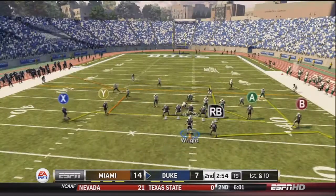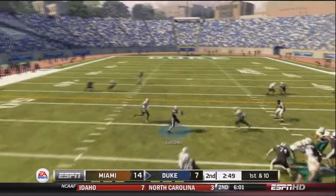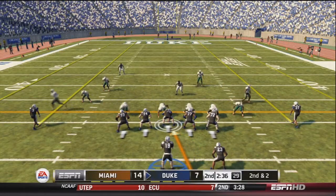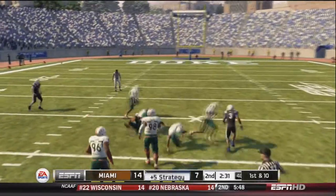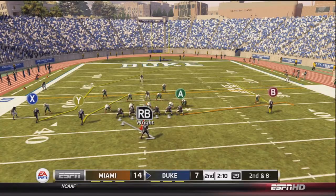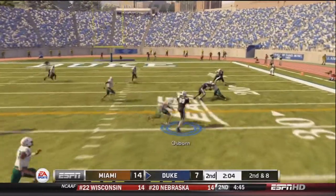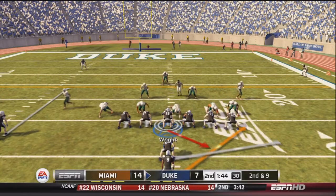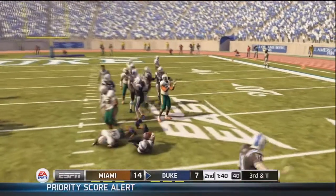Good break for Duke. First and ten — Wright drops back and finds Jacobs on a nice crossing route for about eight yards. Second and two. They run the draw play with Odom, who finds a nice chunk of yards for the first down. After a two-yard rush, Wright does play action, hands to Brigham, and waits for Osborne on the fade route for about ten yards. First and ten. After a one-yard rush, Wright hands to Brigham who is stuck at the line — third and eleven. They have a good drive going.